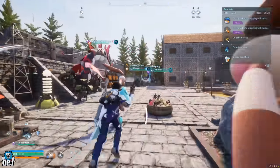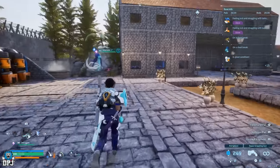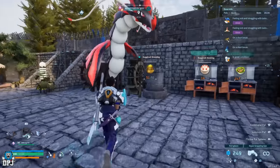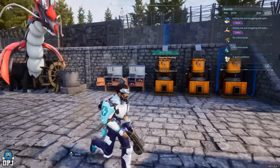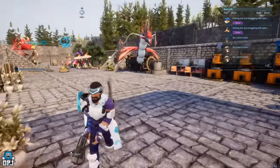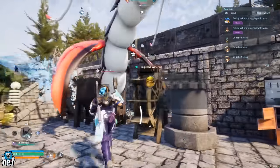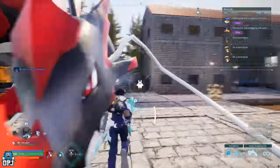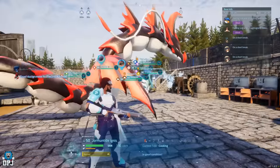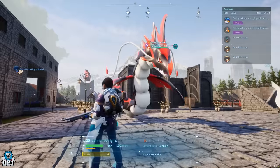I can't wait for them to fix the pathing in this game. Here's a big open space, and the reason I've got it is because Jormuntide and Jormuntide Ignis are the best for watering and smelting, but in my old base these guys got caught on absolutely everything. So I had to have this massive open space so when I want them to smelt something they can actually do it — but even still you can see them getting caught. They're so big, I might just keep them inside the Pal Box until the pathing issues get sorted.